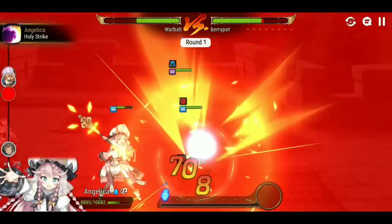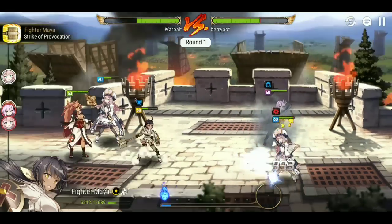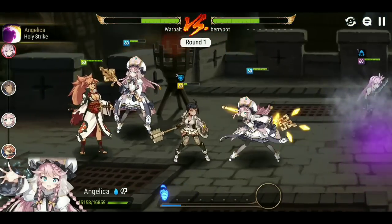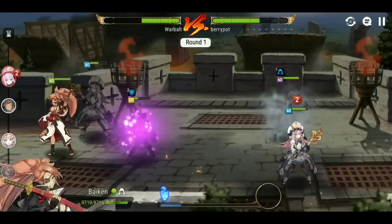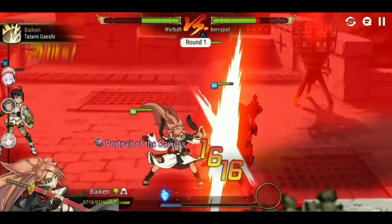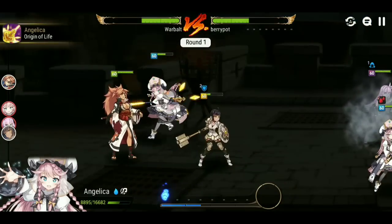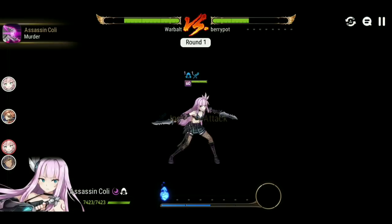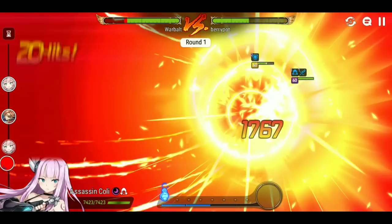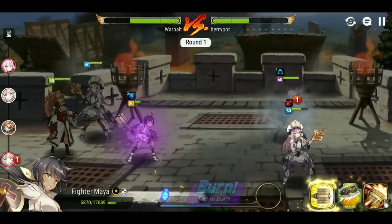Nice stun there. I kind of figured she'd be on idle — I wasn't even paying attention to what artifact she was on. Dust Devil finally didn't proc. I don't care if I lose my FMA, I hardly ever lose her. It doesn't look like I'm going to, though. Assassin Cully hits pretty hard. My FMA is only like 1400 defense, though.